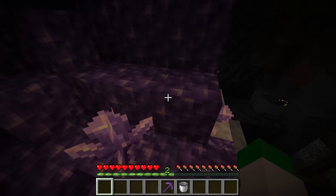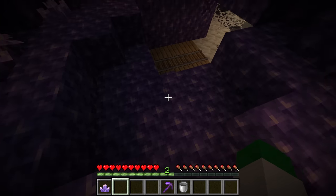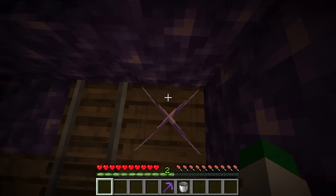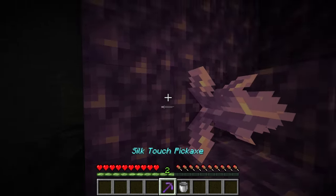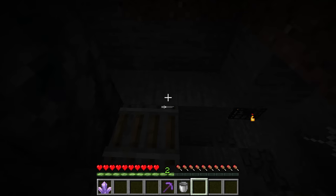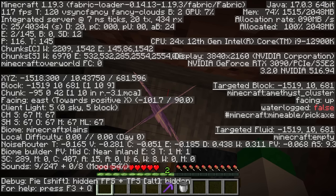Then if we break one of these clusters at the third size and place it down — what level is this? This is at light level four, so it actually jumps up two light levels. And finally, at the largest size, we'll go to a completely dark area to find out. We'll place this down, and on this block the light level is light level five.